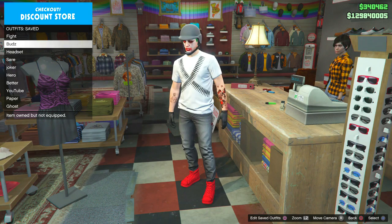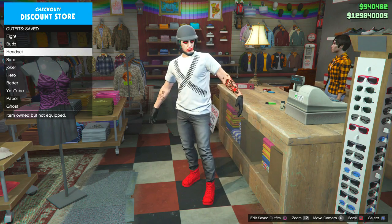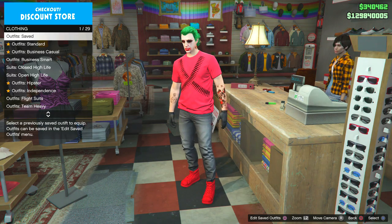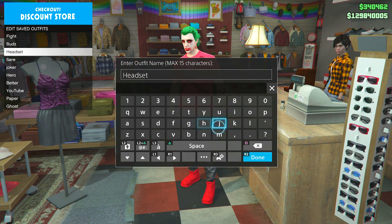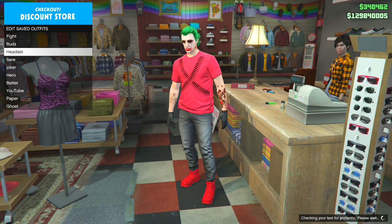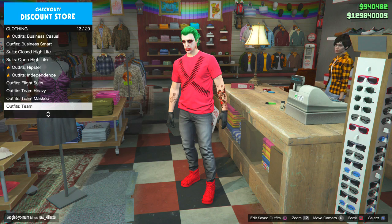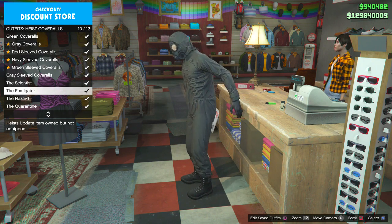Press X on Saved Outfits and arrow over to the one you recently saved, then press Circle. You should see the color has changed to red. Now press Square to edit saved outfits and save it again with the same name. Now take the outfit with the gas mask on it.